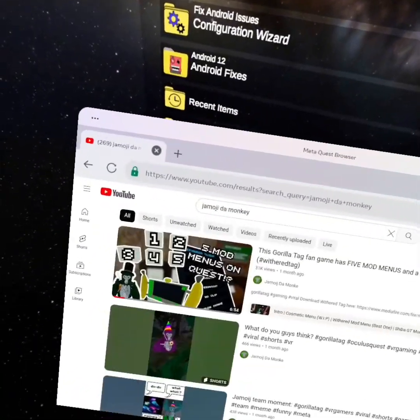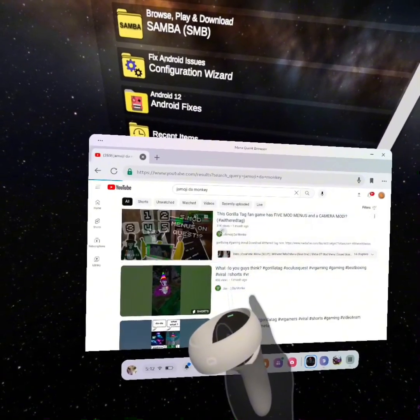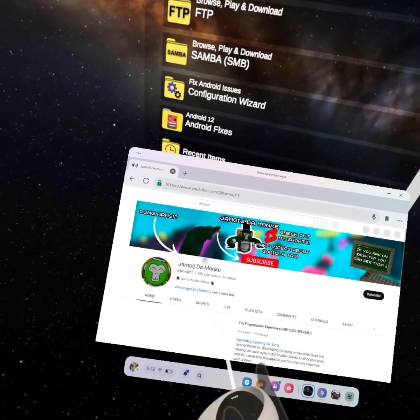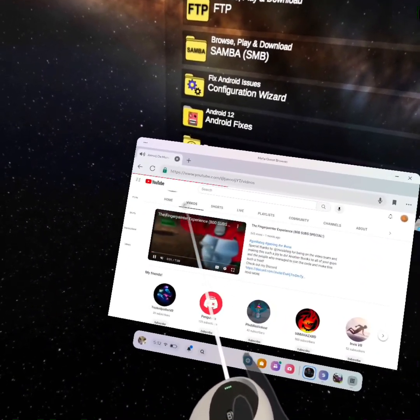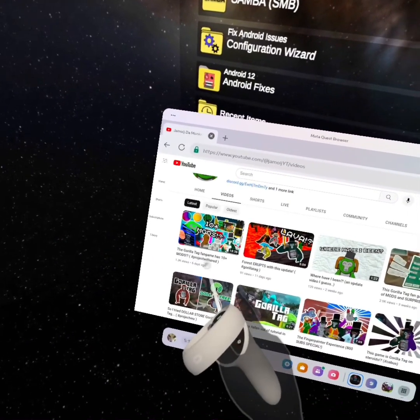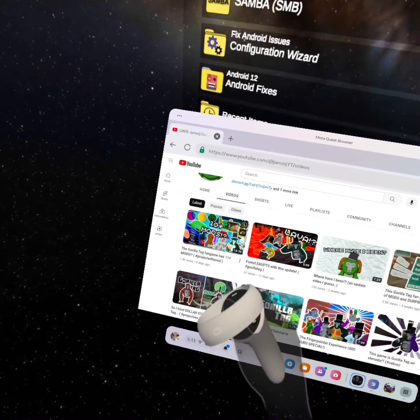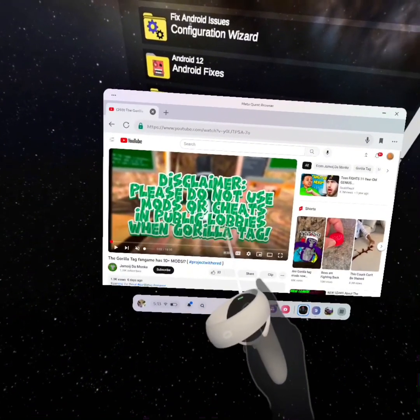Then search up 'to more da monkey' - you can see how it's spelled here. Press this channel, then click on his videos and press the one that says hashtag Project Withered, or this gorilla type finger thing.